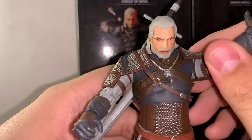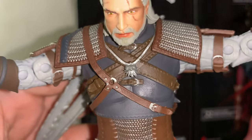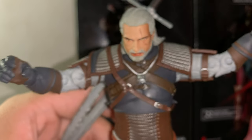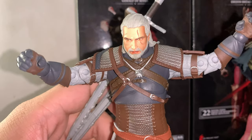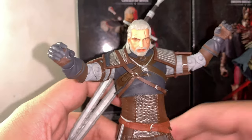As far as the figure is concerned, besides the head and the sheath, everything else looks pretty good. He has the brown armor. Let me show off the wolf medallion as well — it's pretty small, kind of hard to show off on camera. I wish it was a little bigger because that is a main focus of Geralt's character. If you don't know, his medallion hums every time he encounters something magical — it warns him that something magical is close by.